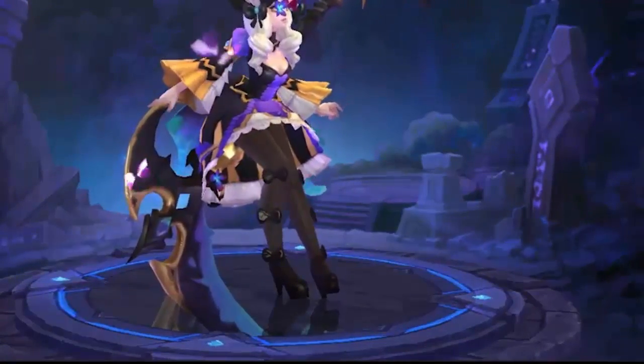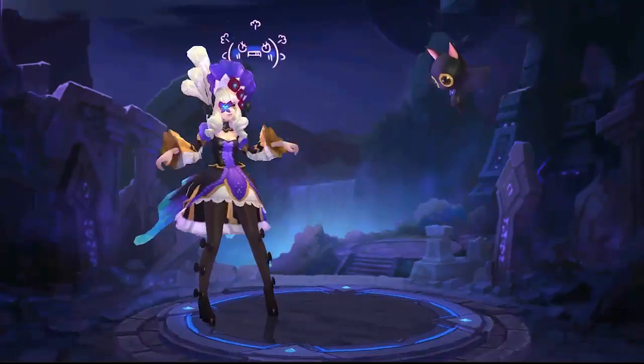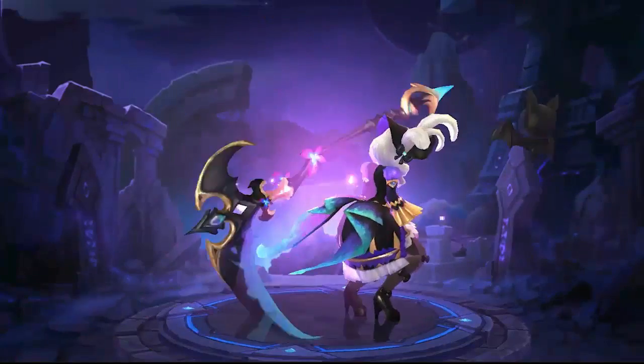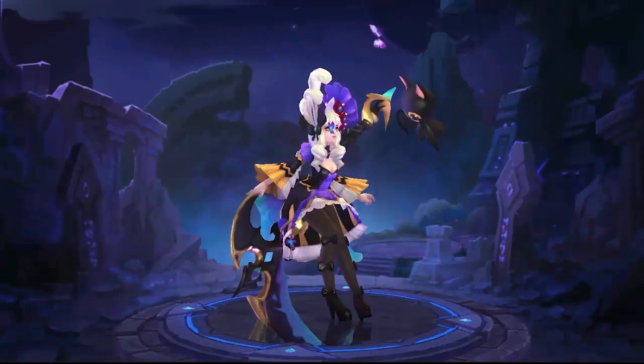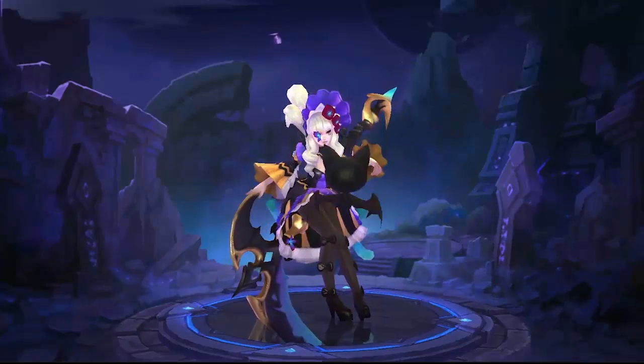Look at the little bows and the high heels — she's wearing platforms! This chick is going into battle in platforms. Imagine stepping in the dirt with that heel, it's just going to sink in the ground. I guess that's why she's a tank — she can't move very fast, she just pulls you to her and eats you alive.